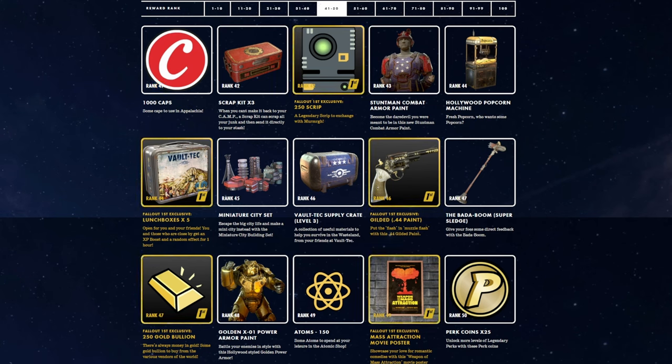Rank 39, Legendary Modules. Rank 39 first, Theater Door for first players. Rank 40 is 150 Atoms. Then Rank 40 first is a Filmstrip Photo Frame — maybe I'll use it if someone wants to do a play and we all take a picture. Rank 41 is 1,000 Caps. Rank 42, Scrap Kits. Rank 42 for first gets 250 Script. Rank 43, Combat Armor Paint. Rank 44, a new skin on the popcorn machine — for people that don't already have a popcorn machine, that'll be absolutely awesome that they put that as not a first exclusive. Rank 44 first is five Lunchboxes.